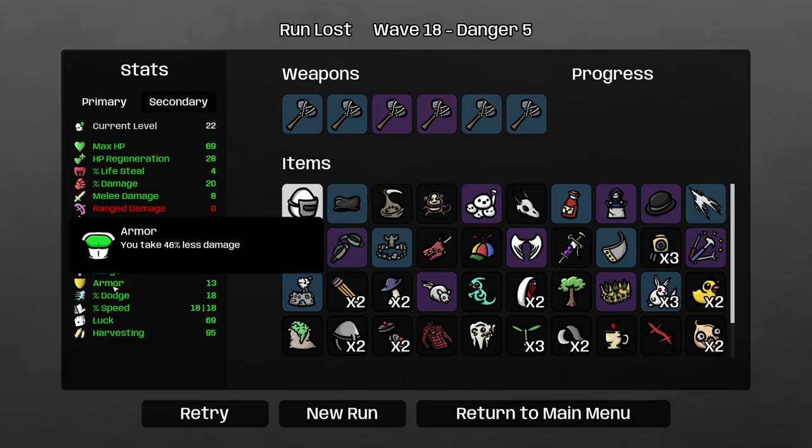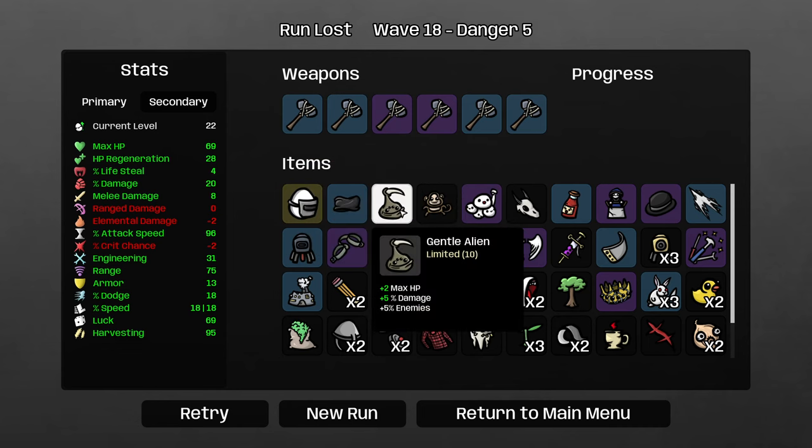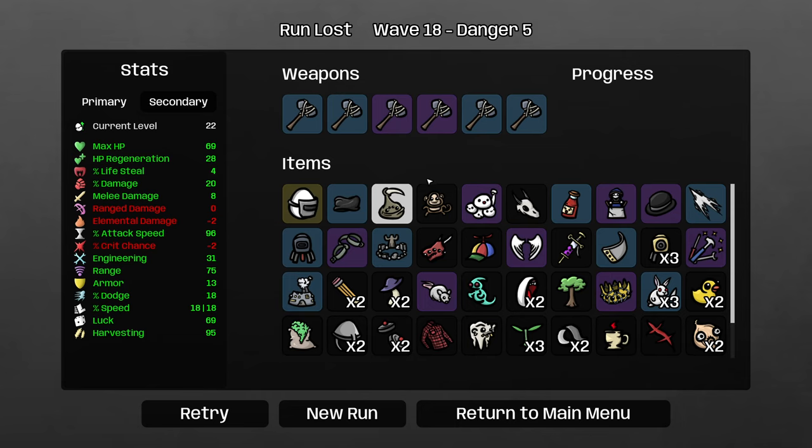Our max HP was very low at the end — even though it was the ideal number for YouTube, it was not the ideal number for winning the game. And while our armor was good, I think maybe I should have gone for White Flag and not gone for Mouse and Gentle Alien. It's really hard to say because we'd have just had less money that way. Anyway, this is a really interesting build. As always, my friends, I hope that you've enjoyed this Brotato Danger 5 random random run. If you have, please feel free to leave a comment, like the video, and subscribe to my channel for more of this and other strategy game content, and we'll see if we can get a win next time. Cheers, my friends. GG, I'll see you next time. Bye.